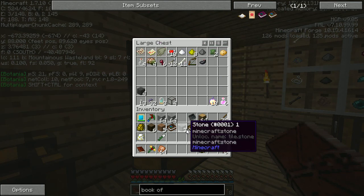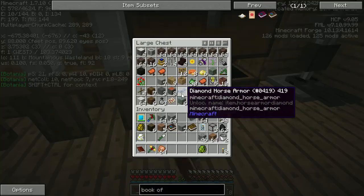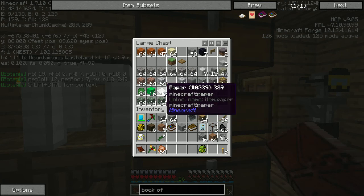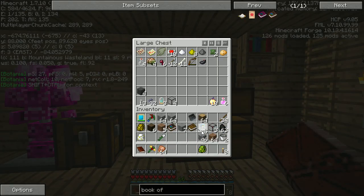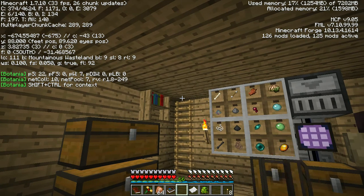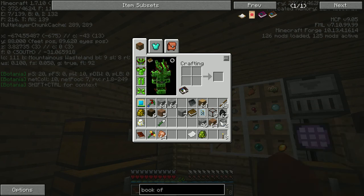I think we have paper in here - paper, I was right! That's carpet, darn it. Torn page - that's a witchery thing too. Oh, paper! I totally knew exactly where it was. Let's take one of those - it said open the book, but does it have to be the old book or can it be this new book? We need to go to Planes... where is Planes? Right there.